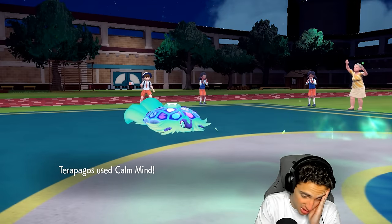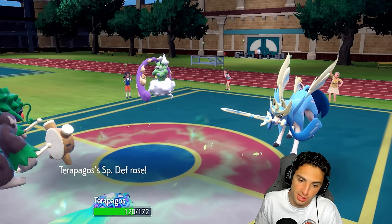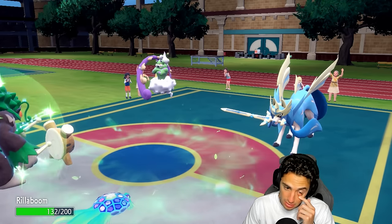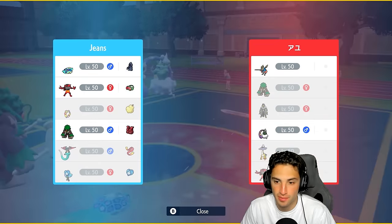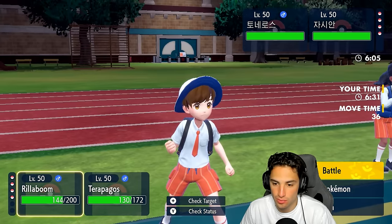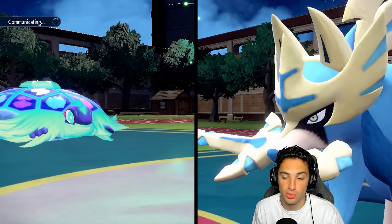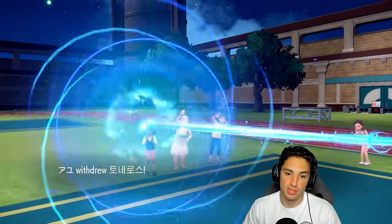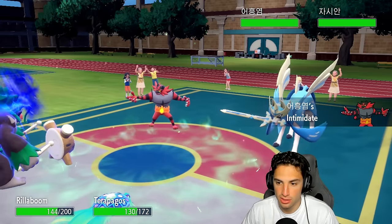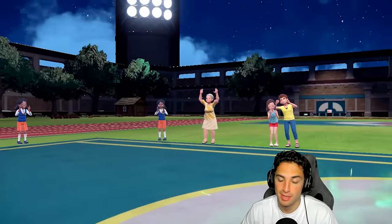I'd rather lose Incineroar at this point than Rillaboom — having Rillaboom is a bit better for us late game. We swap Rillaboom to Stellar Tera and also get an HP boost, which is good. He withdraws Tornadus — fine, I'd rather hit the attackers. He swaps into their Incineroar — they're Intimidating me but I'm Intimidating them. How about them apples? I have Covert Cloak in case you want to Fake Out my Terrapagos next turn.